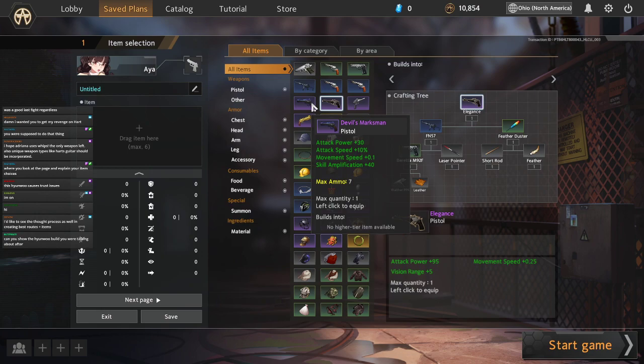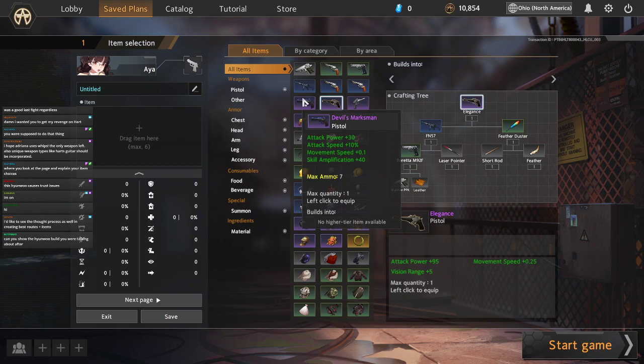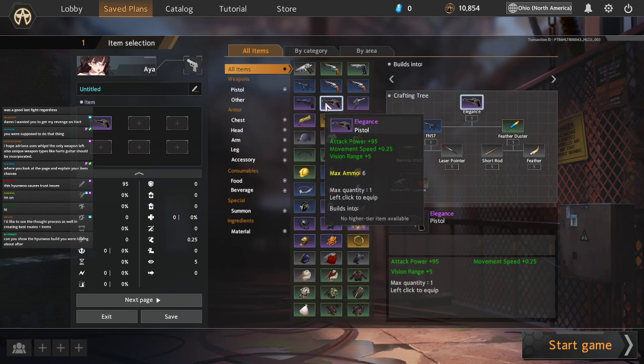In this case, Devil's Marksman is hard to make, Elegance is easy to make, and there's more movement speed on Elegance. The 95 attack power is comparable to Devil's Marksman's 40 Spell Amp and 30 attack power. We're going to be going with Elegance — it's just the better pick. Devil's Marksman used to be in a much better place; it had like 52 Spell Amp a long time ago, but it's been nerfed a bunch. Elegance is still just the better pick.